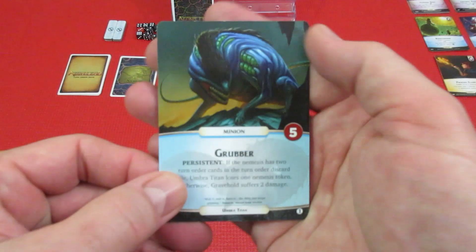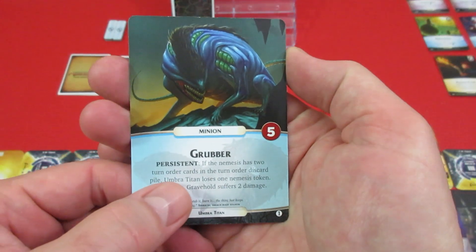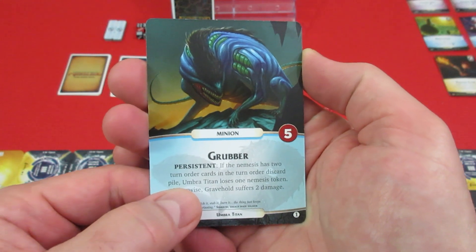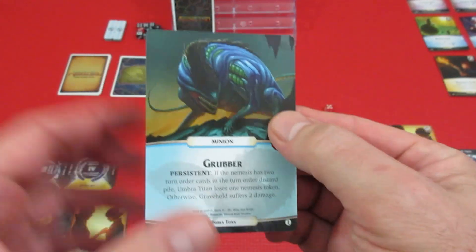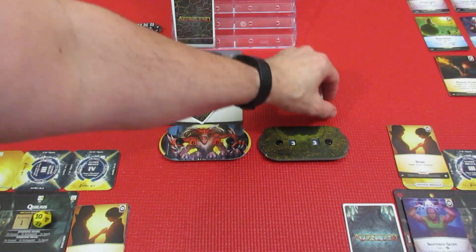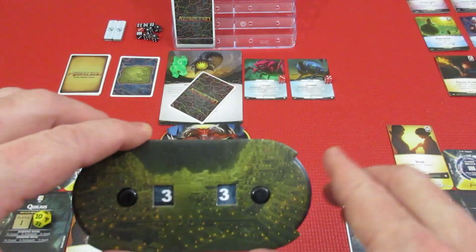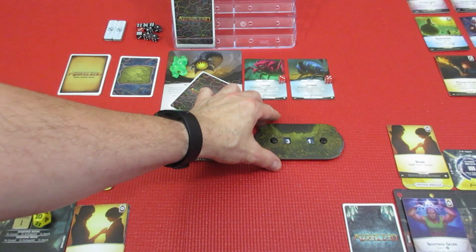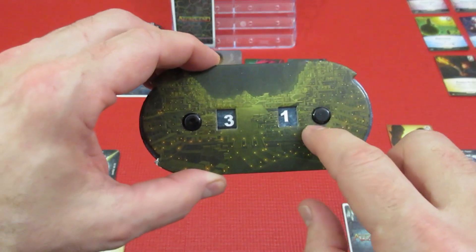Next up we have the Grumbler persistent card: the nemesis has two turn order cards in the nemesis order discard pile — they don't, they have one — so the Titan loses one nemesis token; otherwise Gravehold suffers two damage. So the Grumbler starts chewing on Gravehold: 33 health down to 31.